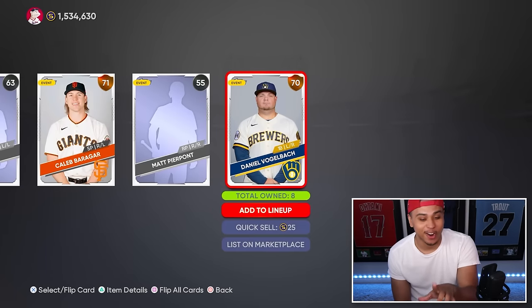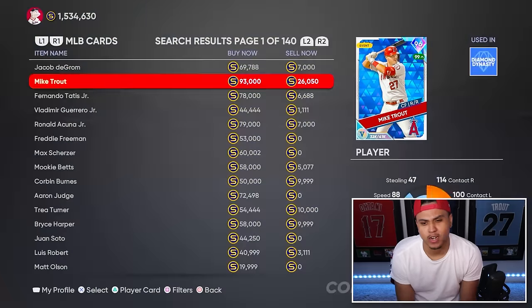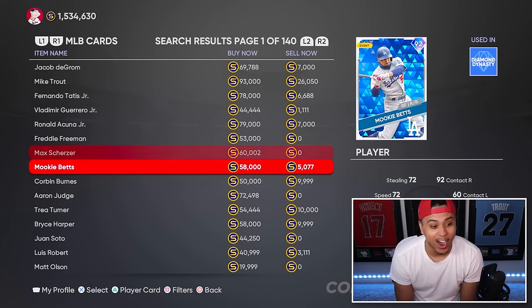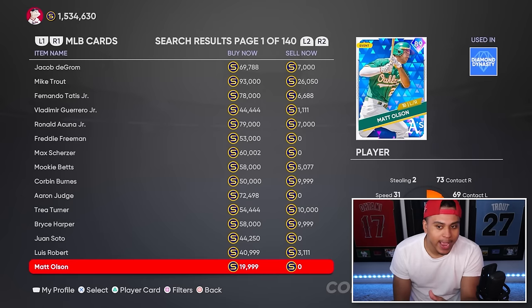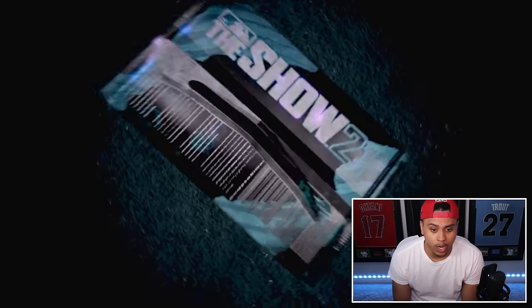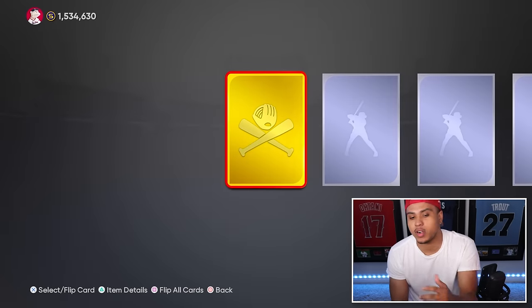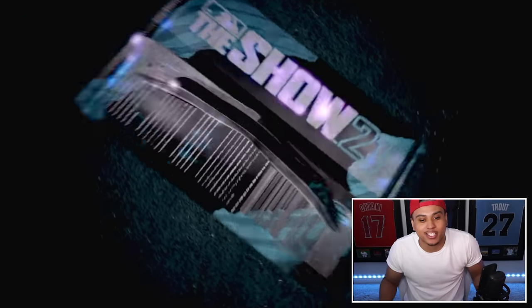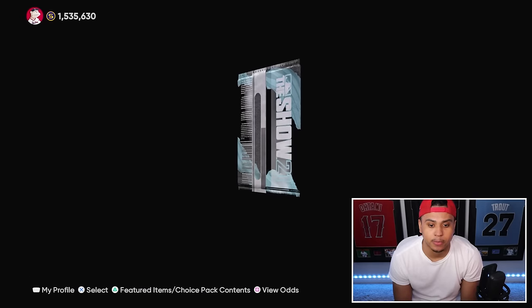I want to see some blue. Mike Trout and Jacob deGrom were both 96 so Trout's still the highest. Freddie was still on the Braves, Scherzer on the Dodgers, Mookie on the Dodgers, Matt Olson on the A's - this was ancient. This is when the game finally came to Xbox so a good majority of you probably started playing 21. Eleven more packs - all we're asking for is just bless us with a Mike Trout or Jacob deGrom. Four more packs remaining and no diamond yet.